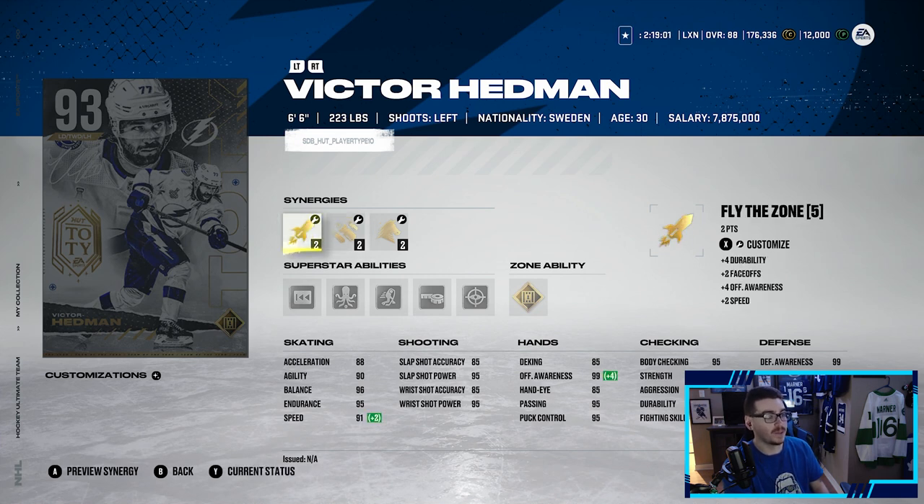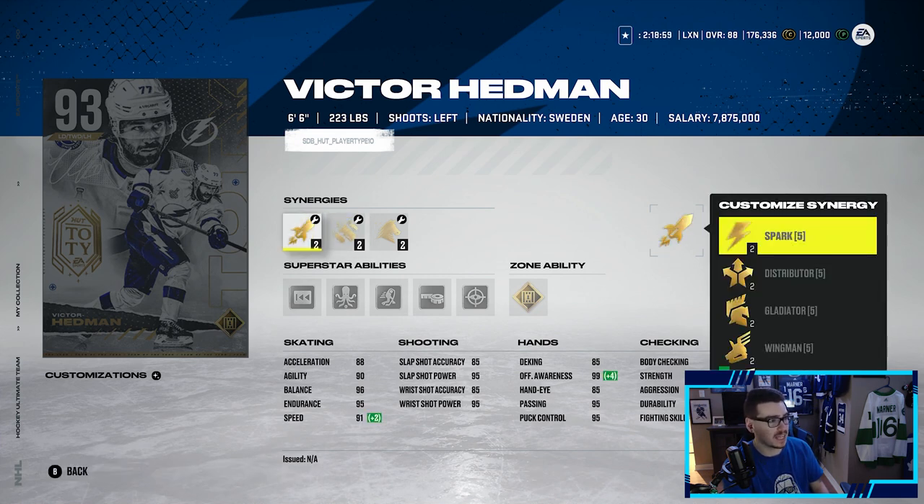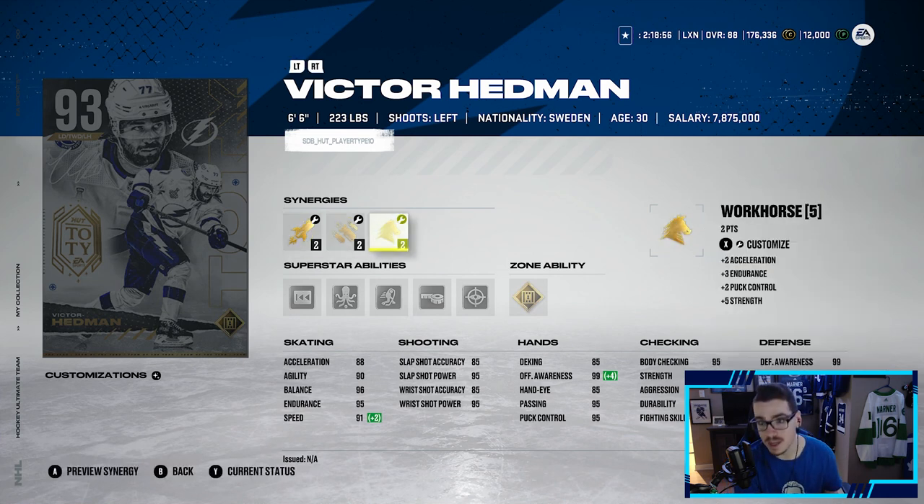Looking at Victor Hedman — this card looks insane. You get Fly the Zone with him, and if you can get Distributor he's up to 91 speed, looking amazing at 6'6", 93 overall. This one is a little bit easier to make if you have his 88 master set card from the very first HUT event — you only have to trade in 60 collectibles to get his 93 Team of the Year. You can also still make the 88 overall or buy him off the market.